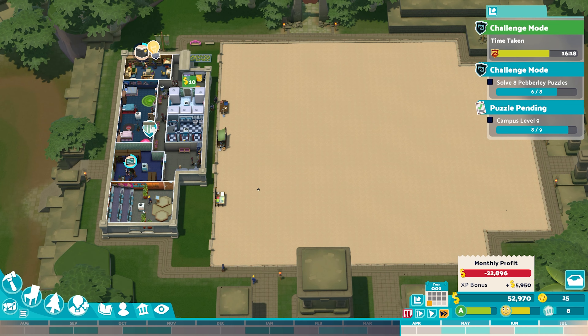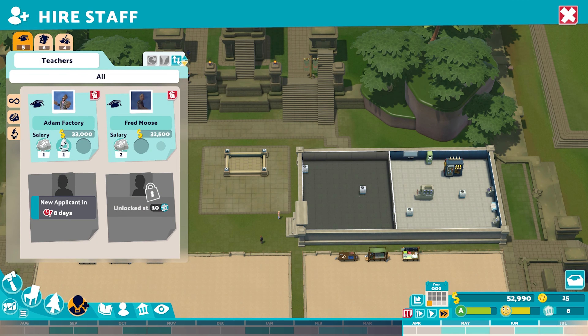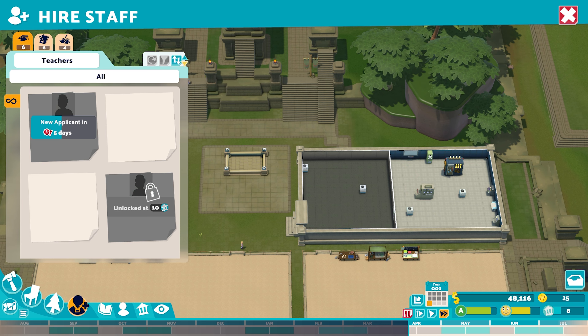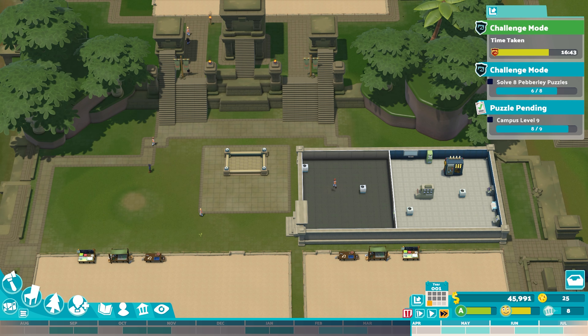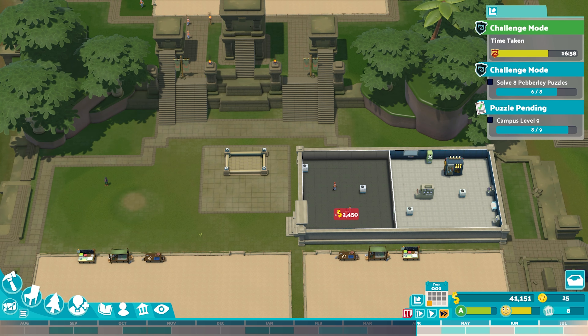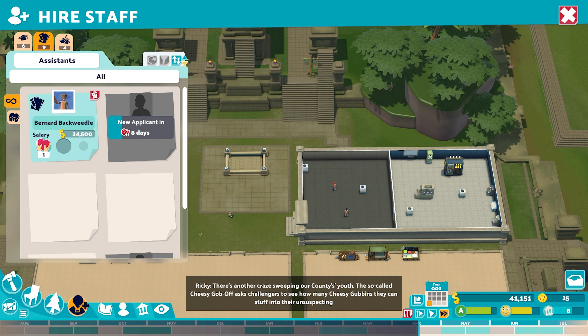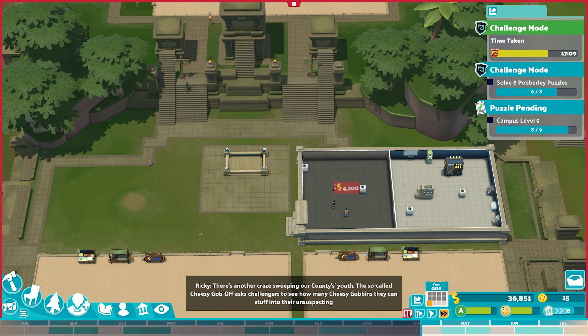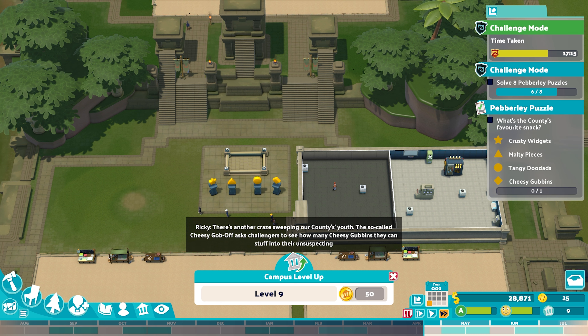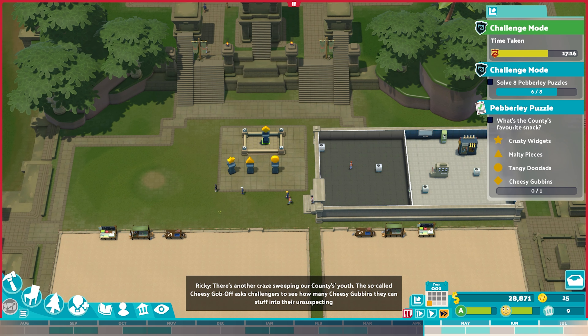Our monthly profit is terrible, but if we continue this trend of hiring teachers, our level will continue to rise. There is an element of risk involved — if you run out of money while you've got all of these teachers, you might get to a point where there's no turning back. You could end up having to go into the new year really struggling. But getting to level nine now, I'll get another question. What's the county's favourite snack? It's Cheesy Gubbins! That gives us $20,000 and we've solved another puzzle.